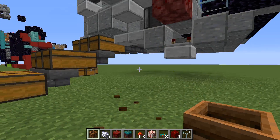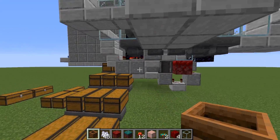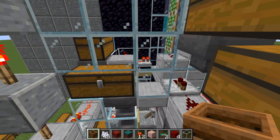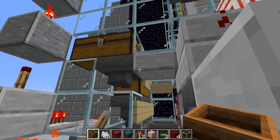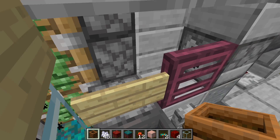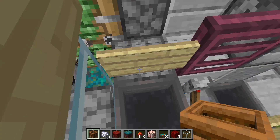Essentially when you have warped nylium the tree grows, and that will turn back to nylium. I've got the block there — just keep the trapdoor open because the stone above interferes with it.